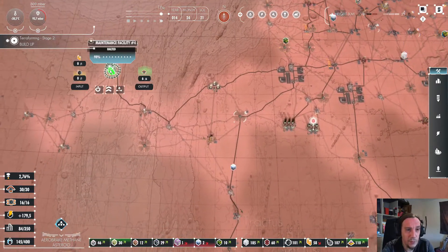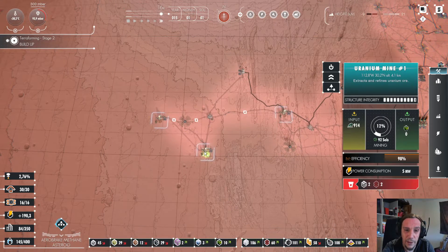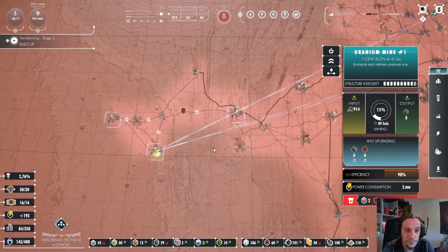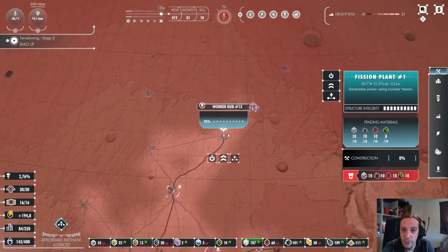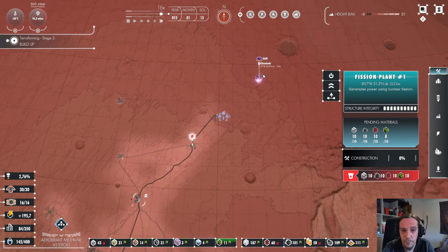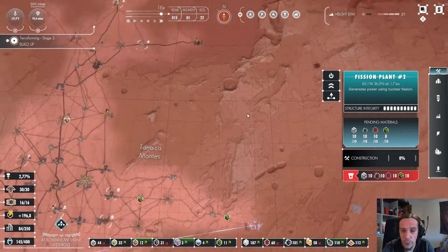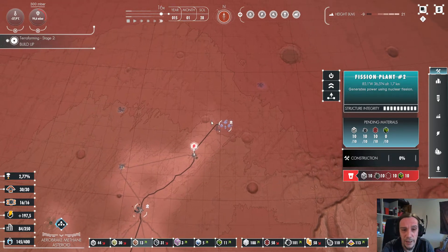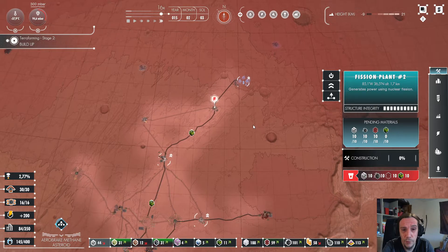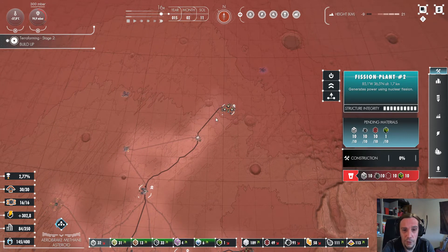I finally got ten units of uranium — huzzah! That means we're finally able again to build a new fission reactor here. I'm going to prioritize this one over that one, simply because that chemical deposit there is so important for the whole further progress.